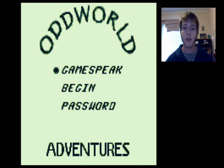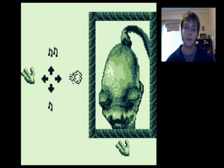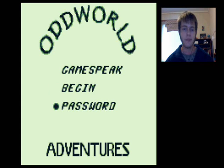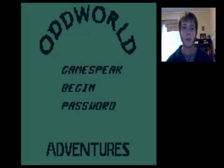So here we go, here's the menu — very simple gamespeak: whistle one, whistle two, chant, and fart. The gamespeak is used very little in this game. Password system, because there's no save files in this game, so just a password system.